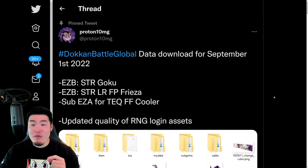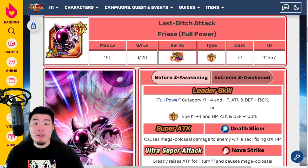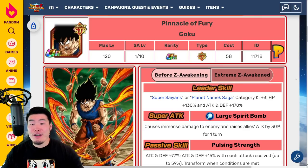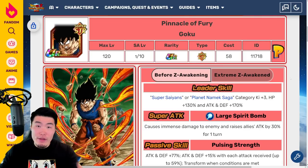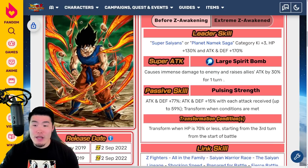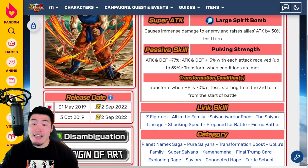Now we're gonna jump over to the Dokkan Wiki and quickly break down the Extreme Z Awakenings for all three of these units. I know two of them — the Goku and the Frieza — have already been revealed on the Dokkan Now program, and we just recently found out about what Final Form Cooler does. Starting with the STR Namek Goku: before the Extreme Z Awakening, his leader skill was Super Saiyans or Planet Namek Saga category Ki plus 3, HP plus 130, Attack and Defense plus 170. Super attack causes immense damage and raises allies' attack by 30% for one turn.